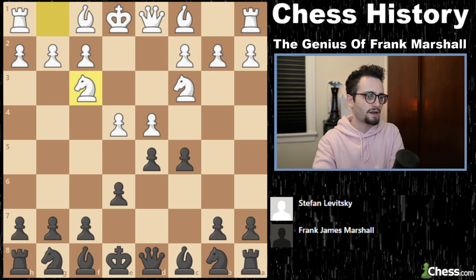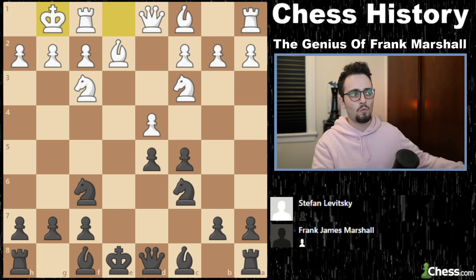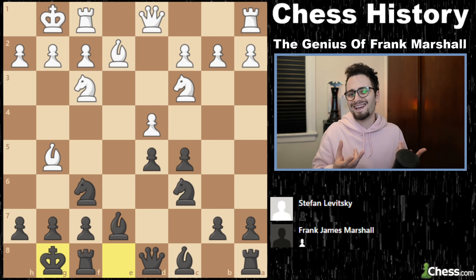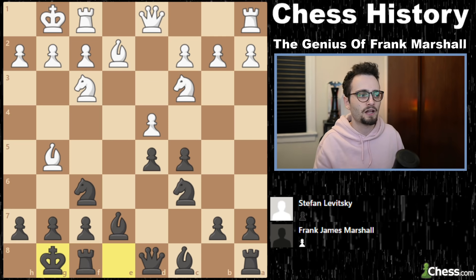It's pretty well known you cannot play C5 against Knight C3, but you can play C5 against Knight D2. Knight D2 in the French is known as the Tarrasch variation. Here you can play C5 because the Queen no longer occupies that center file. So C5, Knight F3, Knight C6. We have one trade. White just develops calmly: Bishop E2, Knight F6, White castles, Bishop E7, Bishop G5, and short castles. Both players have now more or less completed the necessary developing moves.